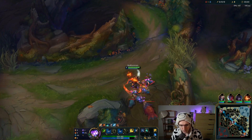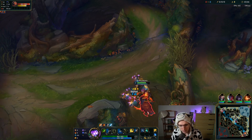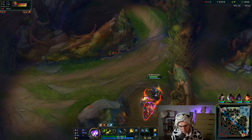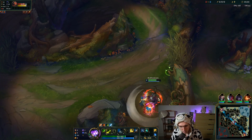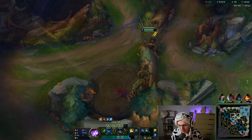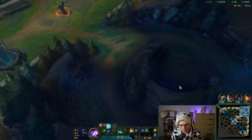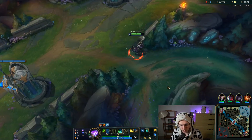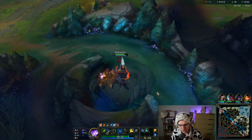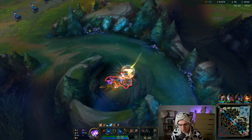Eclipse is definitely going to be a problem item for Riot to balance. But you can see the clear is nice and quick. Everything's good. I didn't have a leash and we're still probably going to get to the crab at about 3:25 or so, which is pretty solid clear time.